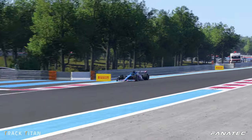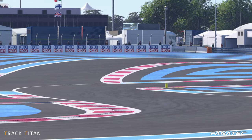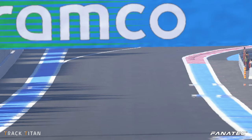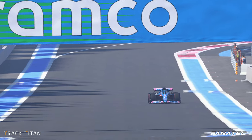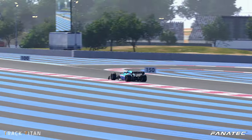Paul Ricard is all about knowing which kerbs to use, which to avoid, and maintaining high minimum speeds through the long sweeping corners. It's an often disliked track but it's such a fantastic drive once you get a better feel for how this circuit flows. Let us know in the comments down below if this track guide was helpful. Check out the Track Titan platform in the description below and as always we hope to see you in the next one.